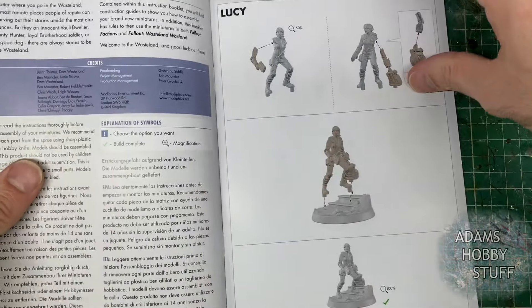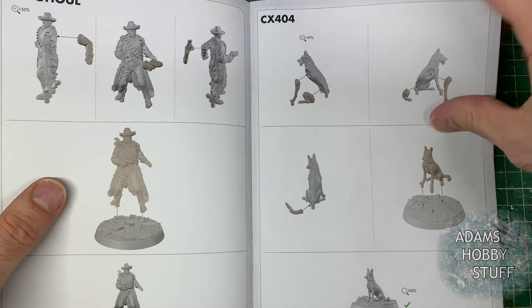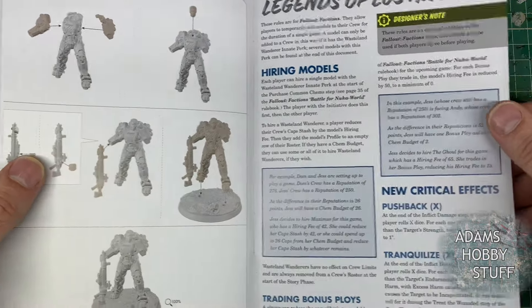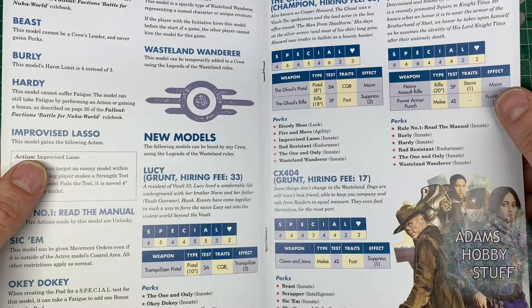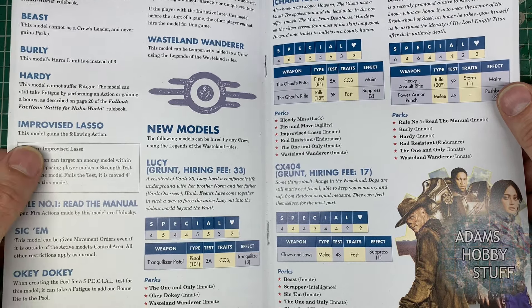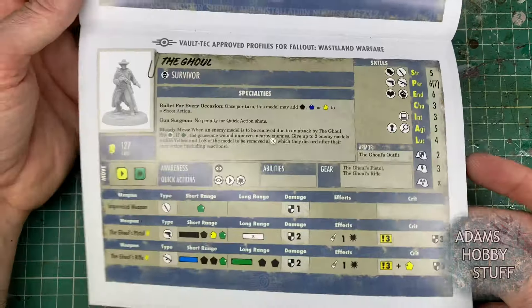I couldn't resist these models when I saw them on pre-order. They're usable for two different games: Fallout Factions and Fallout Wasteland Warfare. From what I gather, Wasteland Warfare is the bigger one, more like a traditional miniature game. There are four models in the set, and you can see there's a full set of rules in there. This is the Wasteland Warfare stack of cards — I'd love to tell you what it all means, but I don't know!